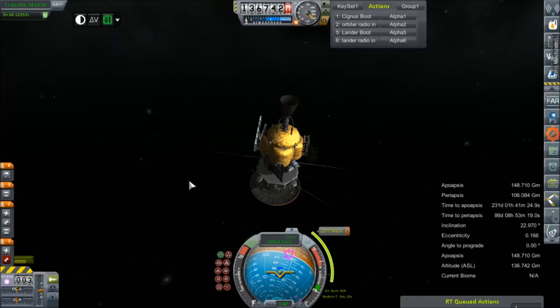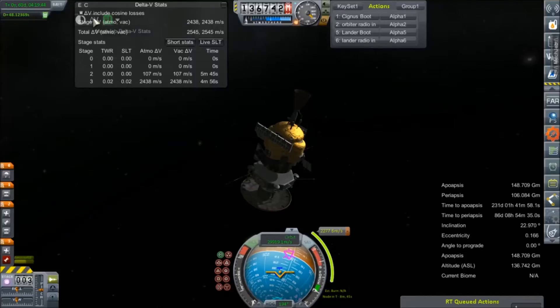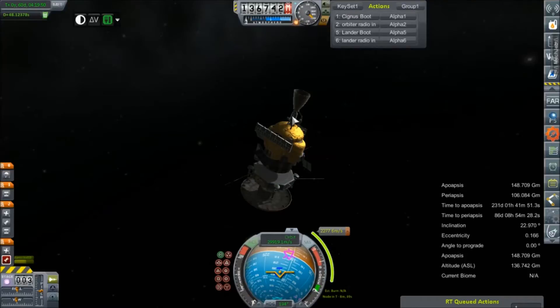We are about 9 minutes out from our burn time, which probably needs to be exact, but it's not giving me an estimate on how long the burn time is going to be, which is a problem because it needs to be exact. Our thrust-to-weight ratio is 0.02 — that cannot be right. Is our engine on?